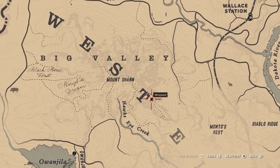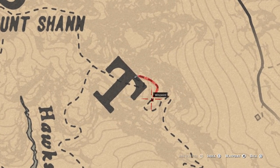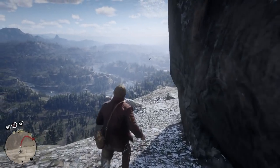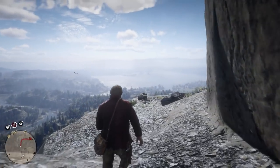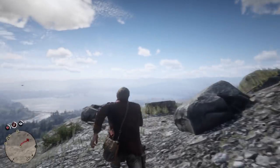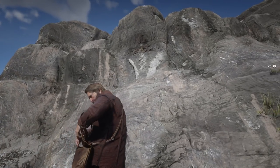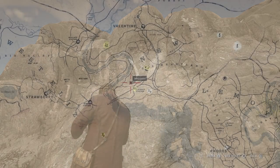The second one is also not far from his house. Go east of Hork's Eye Creek at Mount Shan. You'll find the carving on the cliff face, which appears to be of DNA. Now how the hell do the cowboys know about that? Who carved these strange formations? There's a UFO in the game, so it could be alien life.